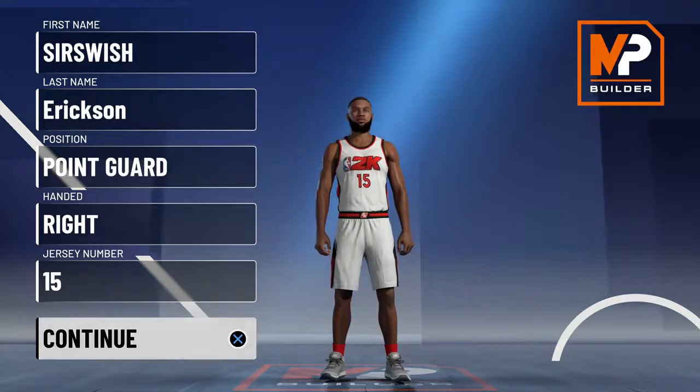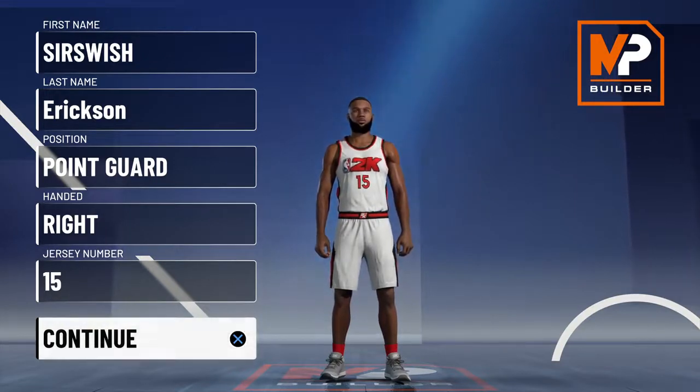Now listen, everyone uses a playmaking shop build, I'm aware of that, but that's just because they're a good point guard build. It was just patched — there was just an update, and Zen got taken away, which I'm not angry about.